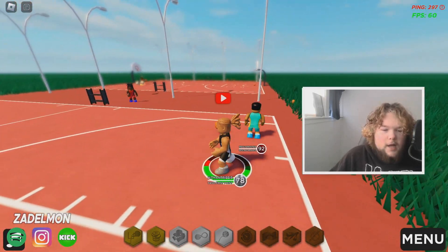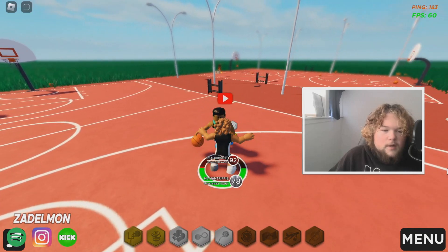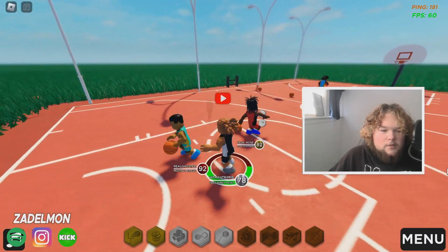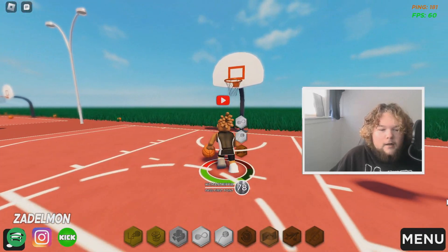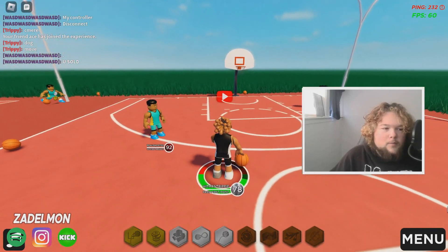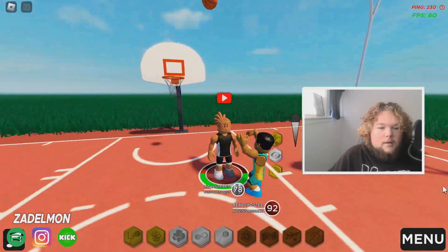That kid is still following me — this is why I have such a hard time recording Hoop City when an update drops. All people do is follow you around. Even before I had a logo this was happening. Score is 8-0 — this is way more complicated than it should be. My player keeps dunking when I don't want it to. He claimed that was out — I got my thumbnail though, so that's good.